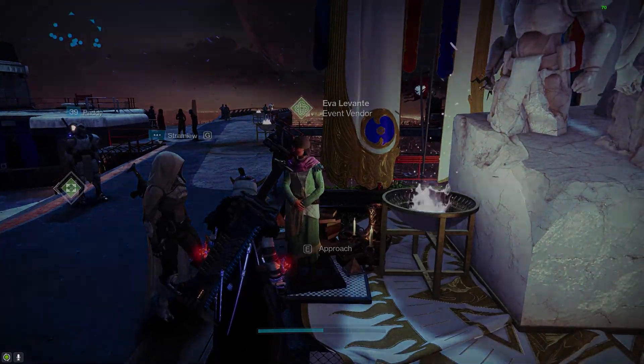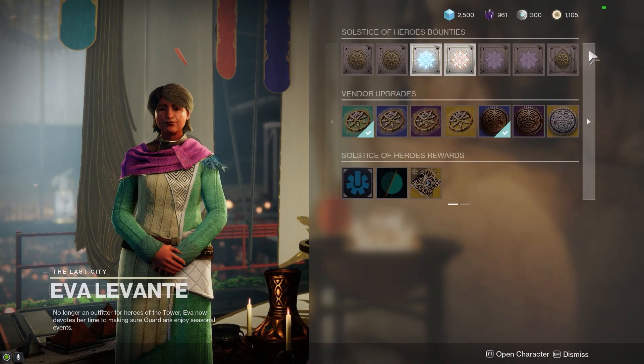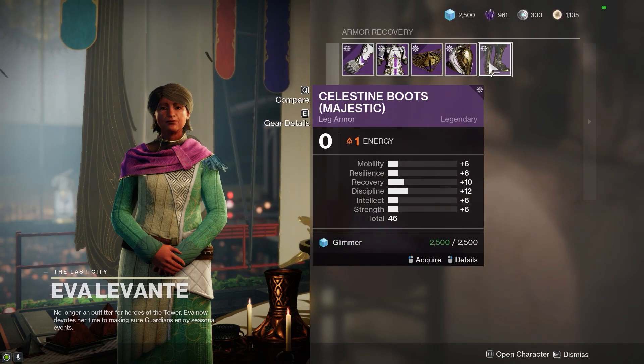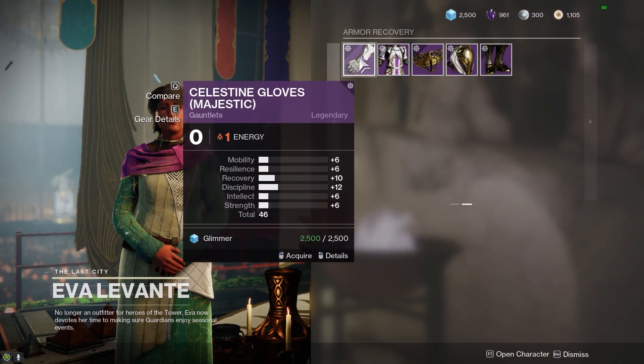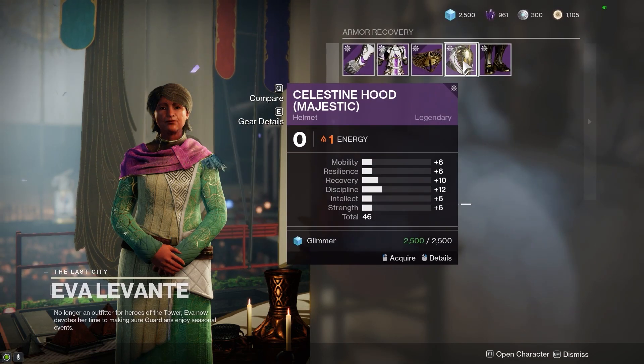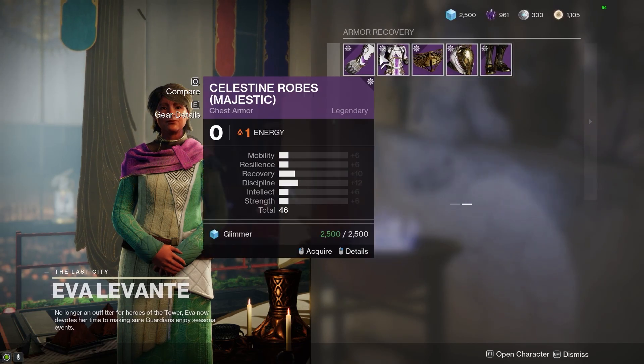You need to talk to Eva Levante in the tower and go over to page two of her inventory where you can recover your armour. This needs to be majestic armour — I don't think this works with any other armour. If you've already completed your glowy armour set, make a new character and complete the blue objectives until you get to the majestic tier 2s.